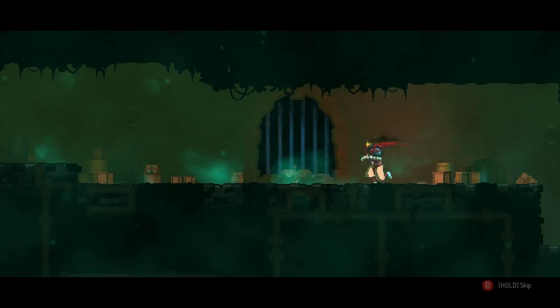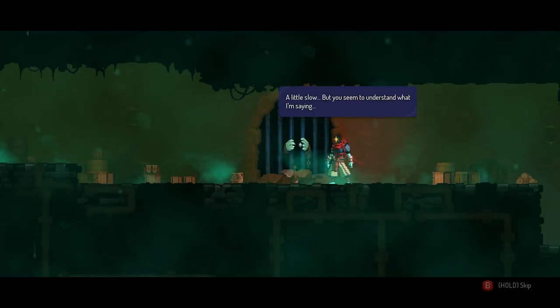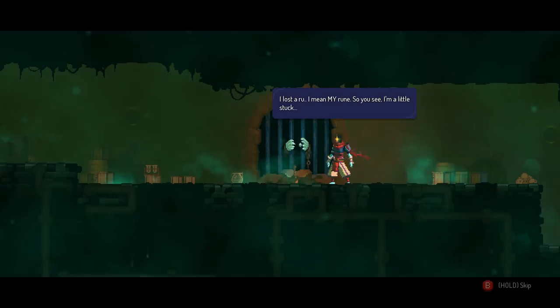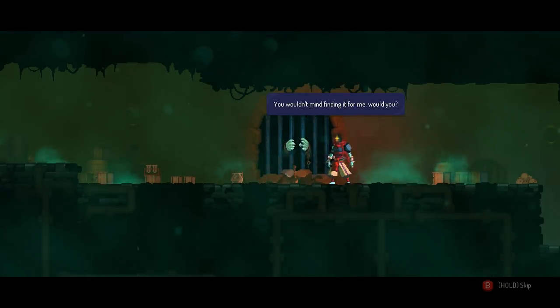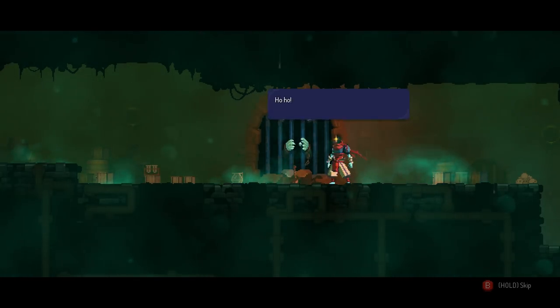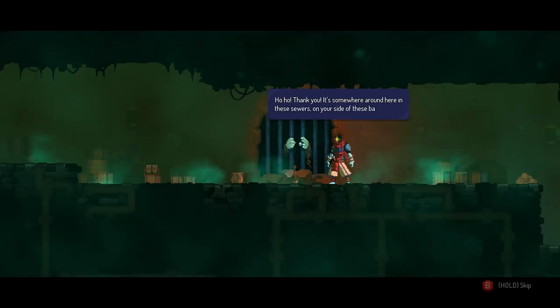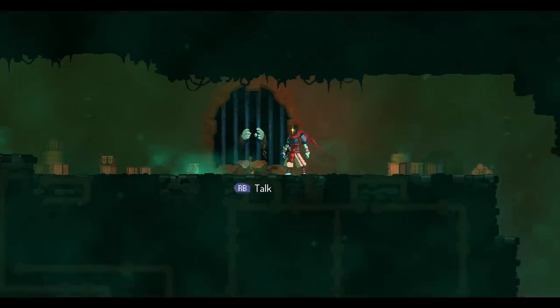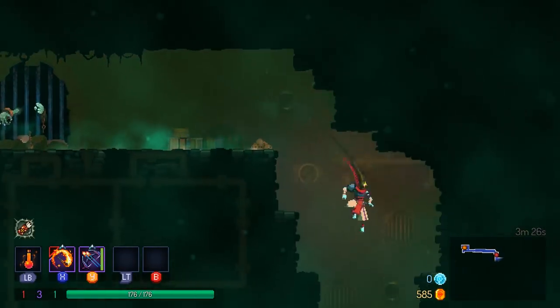An NPC says: 'I lost a rune - I need my rune. You wouldn't mind finding it for me, would you? It's somewhere around here in the sewers on your side of these bars. Bring it back to me quick.' And then he adds, 'It's all going to be mine.'